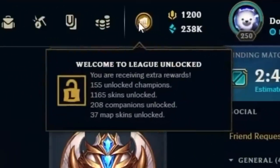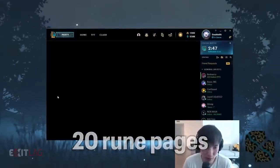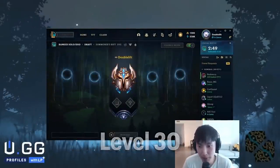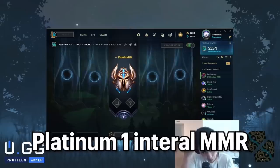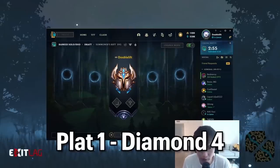Did you know that when pro players come to different regions for a tournament like Worlds, Riot gives them special accounts with all skins, champions, and 20 rune pages unlocked? The account is already level 30 and starts with a Plat 1 internal MMR, meaning they'll automatically start against players around Plat 1 or Diamond 4 in their first ranked games.